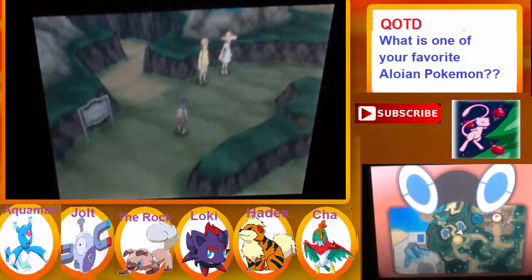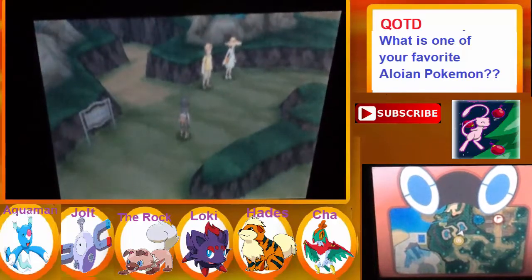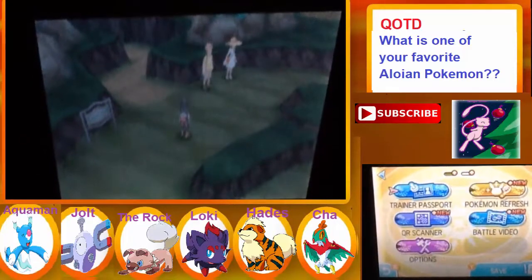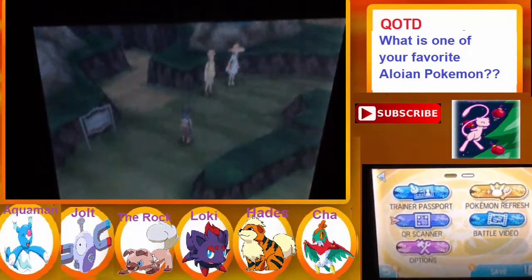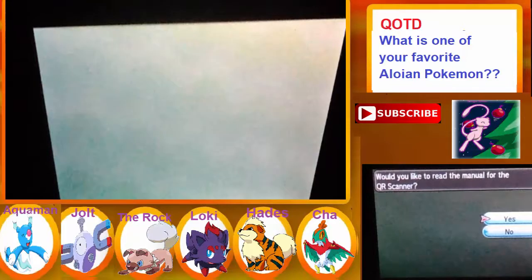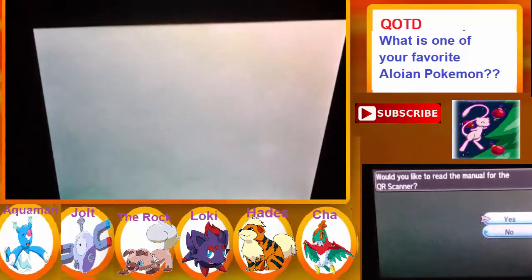It is definitely a special Pikachu — it's a Pikachu from the 'I Choose You' movie. All you have to do to get it is use the QR scanner, which is a new feature they put in this game, along with this Pikachu Valley thing. Would you like to read the manual for the QR scanner?